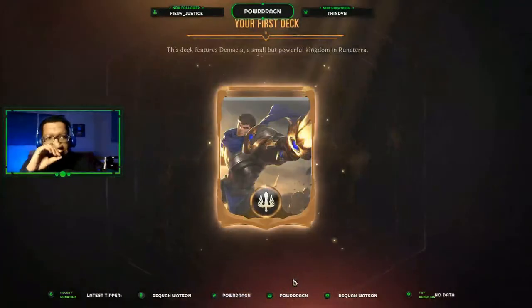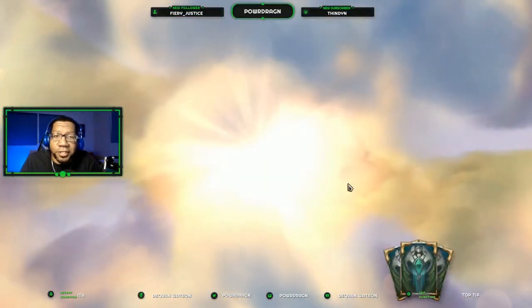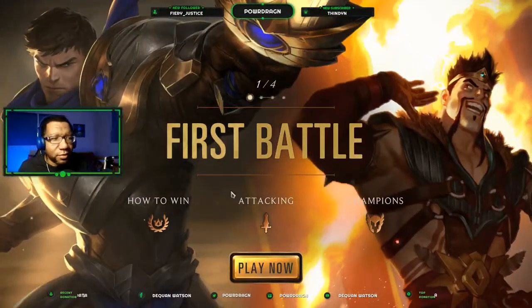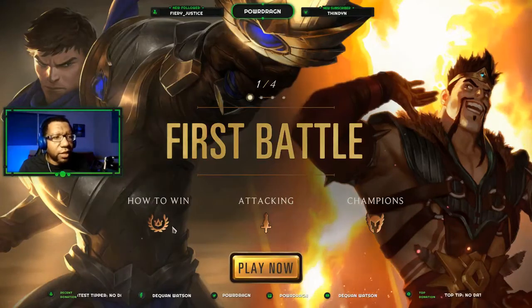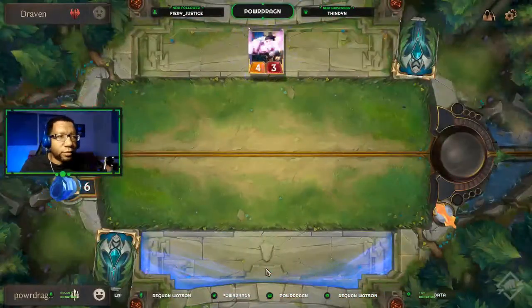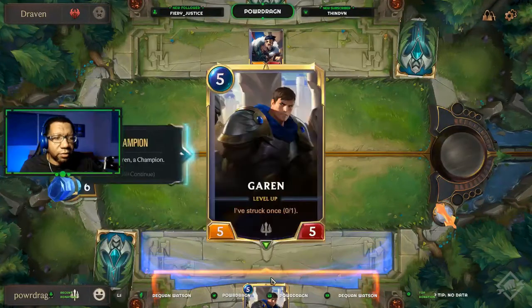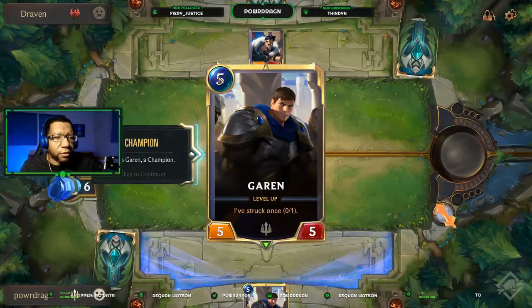Let's see - my first deck. So I guess this is just the tutorial. Y'all are going to get to explore this with me - this is a true first experience. So we just play now, we don't get to pick. It says how to win attacking and champions, but it doesn't let you select - I guess it just takes you to the core. So we get one card. Champion is Garen. I'm assuming that's five attack, five defense, and five to play it. Don't know what the green dot is yet.